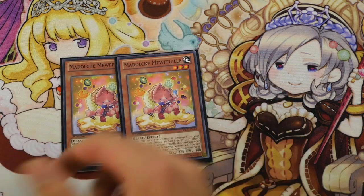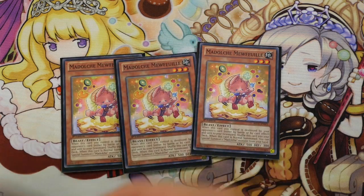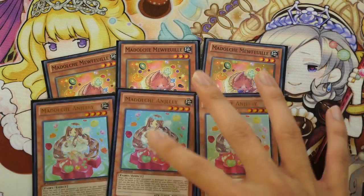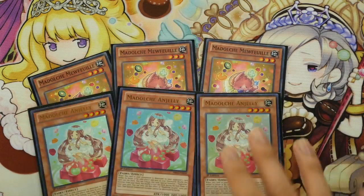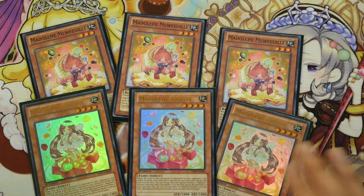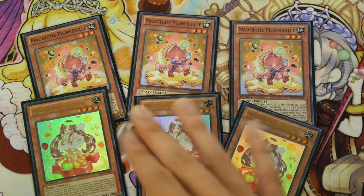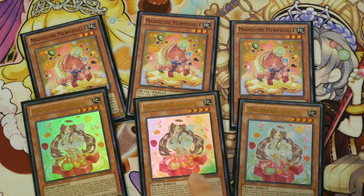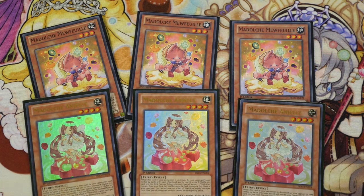I run Triple Medulce Mithily with Triple Angele because the Mithily-Angele play is just too good. It's a standard play where you can keep looping, which allows you to get the Medulce spell and trap, Levear, and Tiamasu to shuffle two cards from your opponent's side back to the deck.